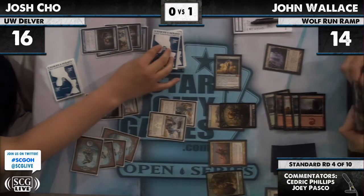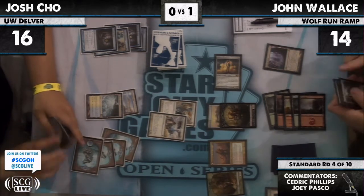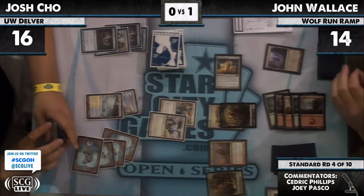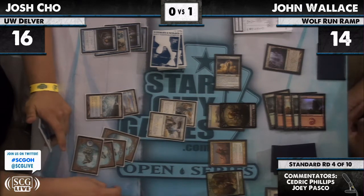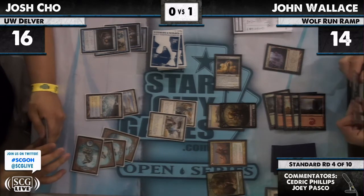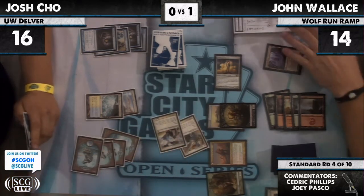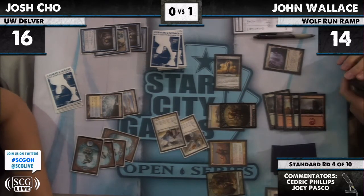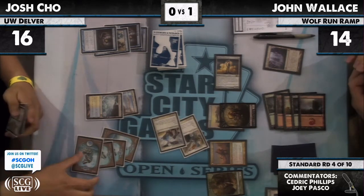That was a Probe. What we saw was Viridian Emissary, Slagstorm, and Primeval Titan in his hand. We're having a little bit of trouble with the monitor. And for six with Restoration Angels, he's going to put them down to what looks like eight life.